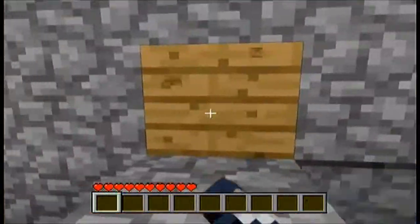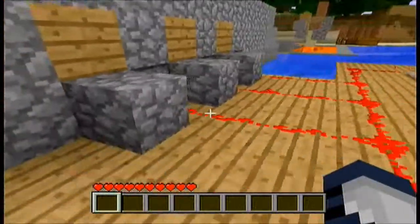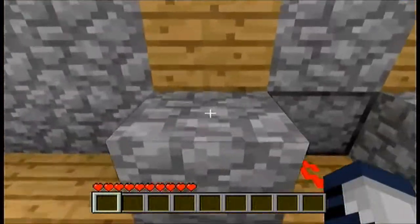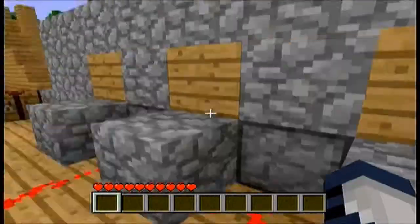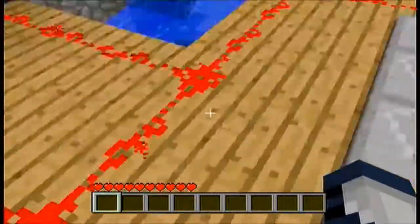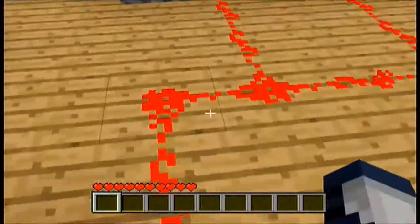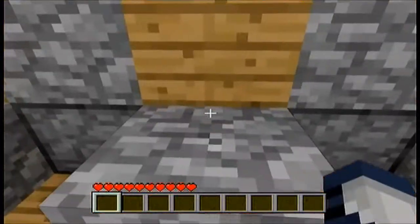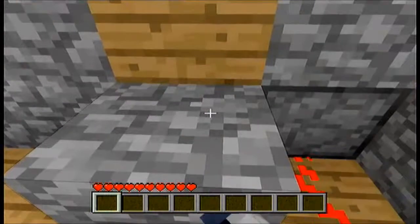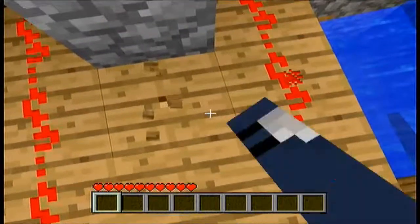You might be wondering what these were — I did put pistons there and it actually worked. What you've got to do is put redstone repeaters there on any tick, and then you put redstone just there on all of them.